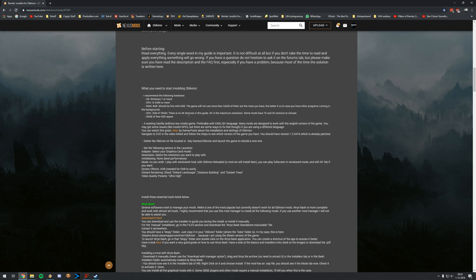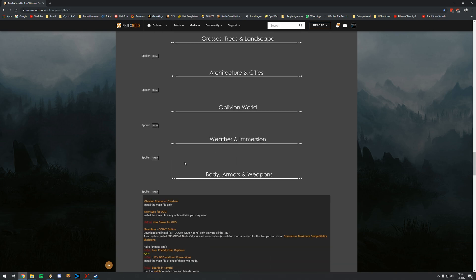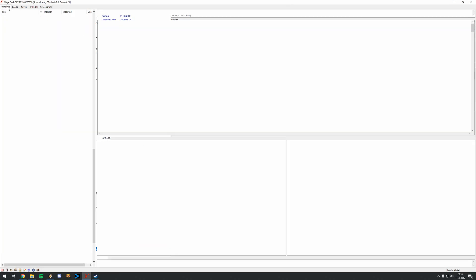A GPU with only two gigabytes of VRAM is really nothing nowadays — a GTX 970 from quite a long time ago had three and a half or four gigs of VRAM. So just an average PC will be good enough to run everything great. Now for the changes: we're only using Wrye Bash, no Oblivion Mod Manager anymore. We used to need Oblivion Mod Manager for Darnified UI because there was no Wrye Bash support, but now there is, so we only need Wrye Bash.